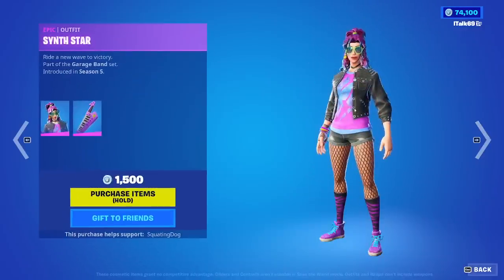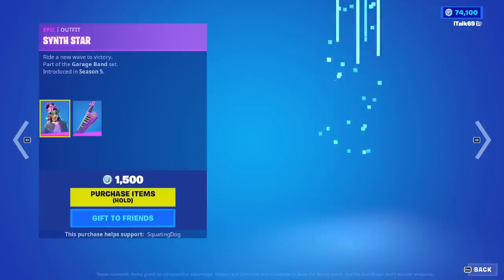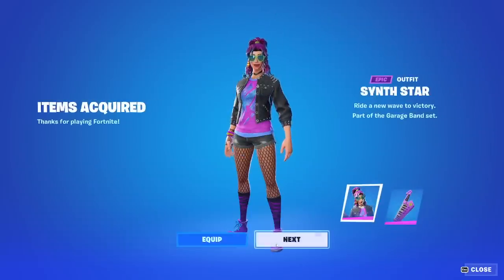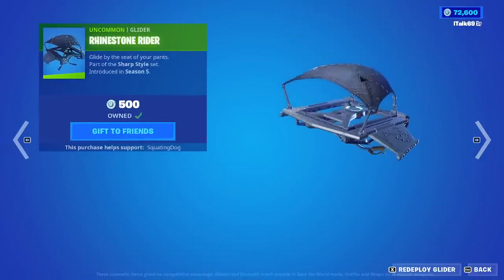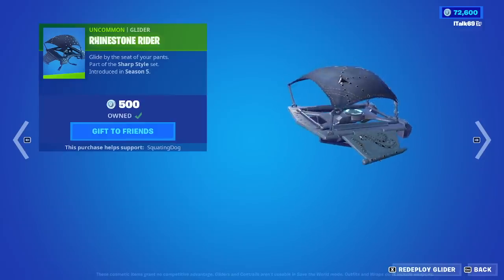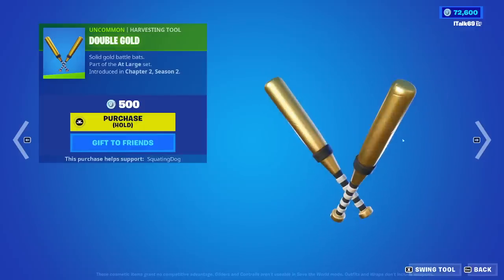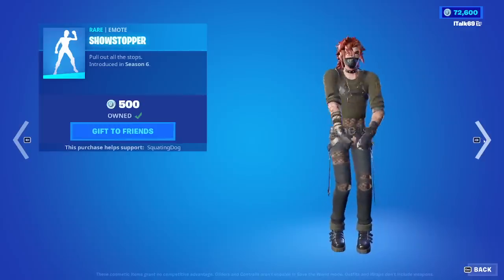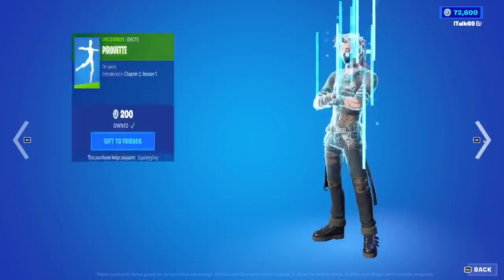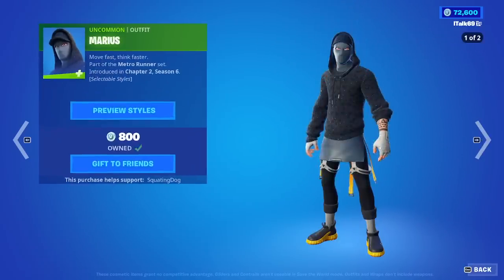Moving on from that, Marius is back. They brought back Synthstar — let's go! Kitar Backbling Synthstar, haven't seen her in a while. We will absolutely take the Synthstar skin there. We also have the Rhinestone Rider — this one hasn't been seen in a little bit. Double Gold, this should be for St. Patrick's Day. Showstopper is also back — really good emote. Really cool there. And then the Pirouette — I can never pronounce that emote name.